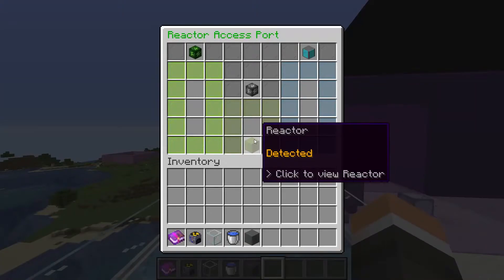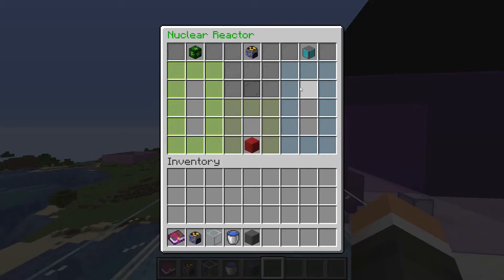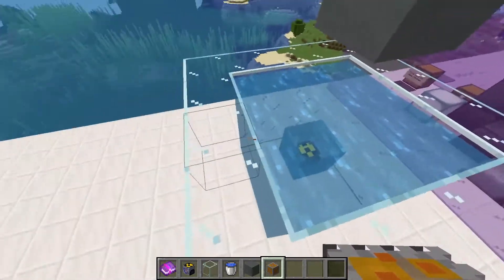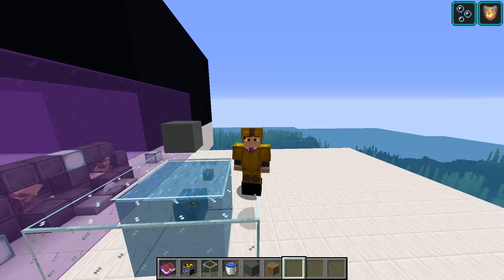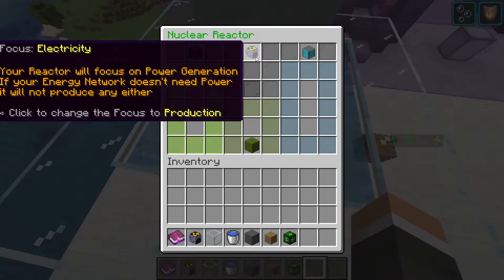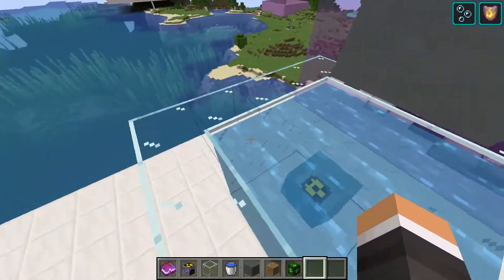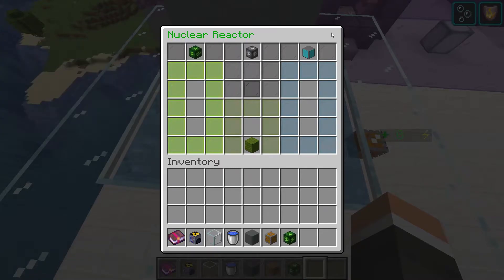When we click on the reactor access port, we can see that the reactor is detected. Clicking on that brings us into the reactor's GUI. If doing it manually, you can also just click on the nuclear reactor itself. We need an energy regulator to start up any generator, so we place that nearby. Note that I have my hazmat suit on. Before starting up, we can set the focus to electricity or production: on electricity, the generator only runs when the connected circuit needs power; on production, it runs all the time as long as it has fuel.